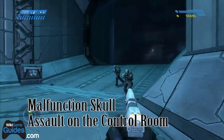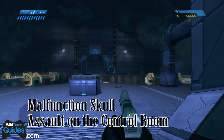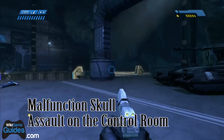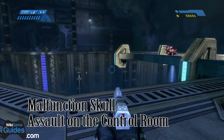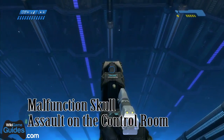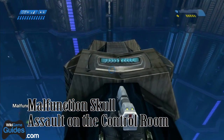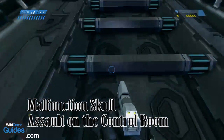The Malfunction Skull is located on Assault on the Control Room. This is the first tunnel — I think the only tunnel actually — that you fight in after you get the tank. What you're going to do is jump down here after clearing out the room, and the skull is right here. If you want to get back up and continue the mission, there's a ladder right here.